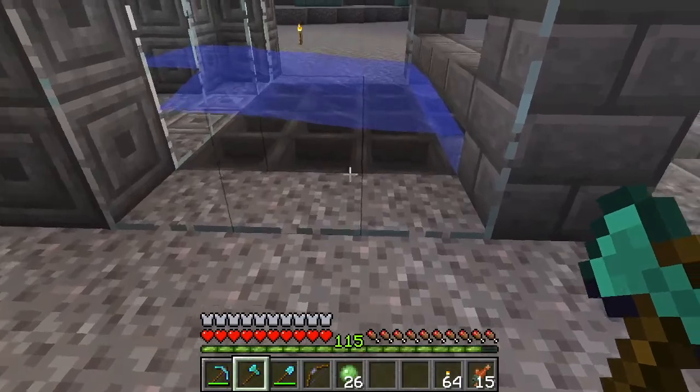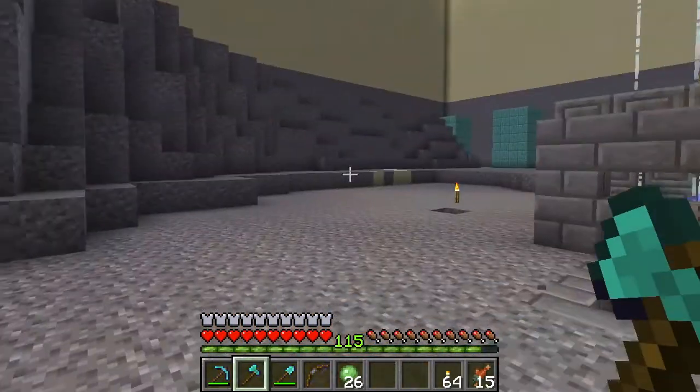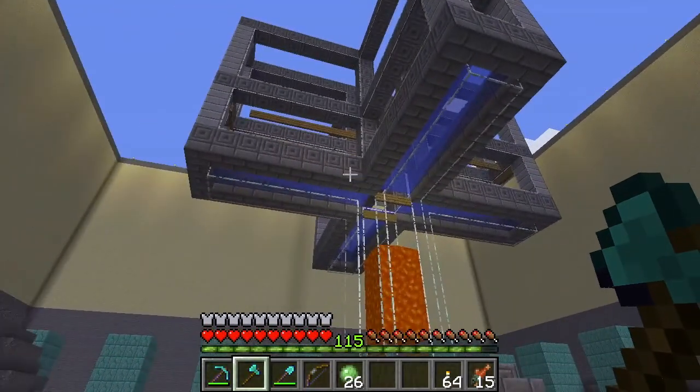The XP will get pushed through this little hole right here, ideally. It probably won't work perfectly — some of it's going to get caught in the hoppers, but that's okay. I've got my blaze farm for XP as well. And eventually I want to build an enderman farm, which will be my main XP farm for the season once I actually go to the end and build that.